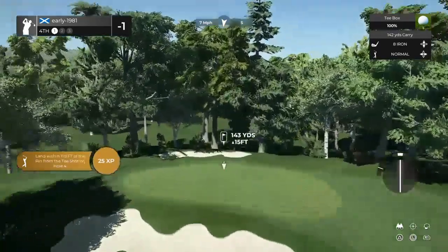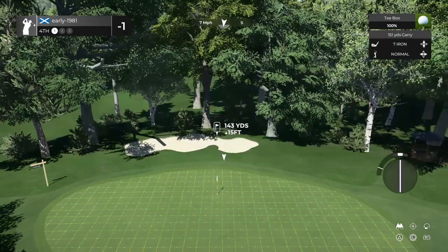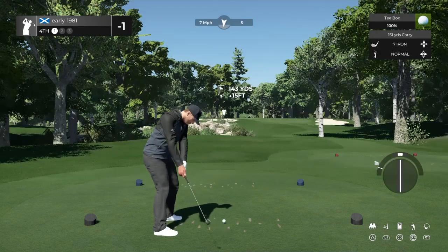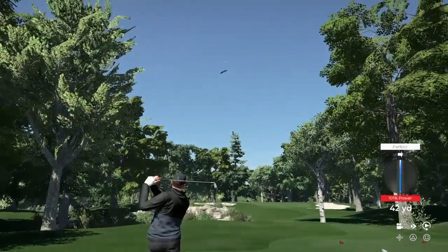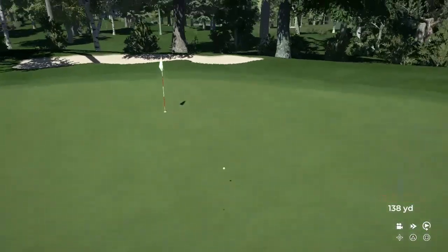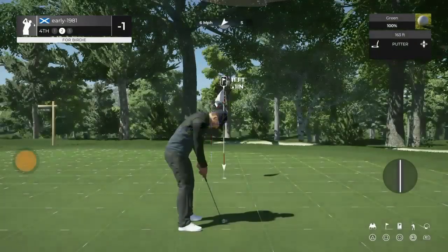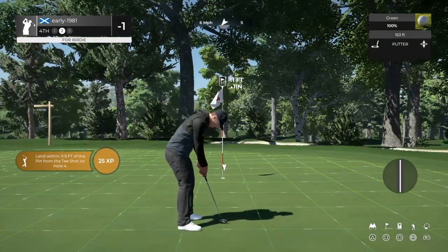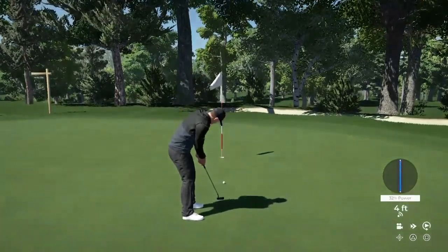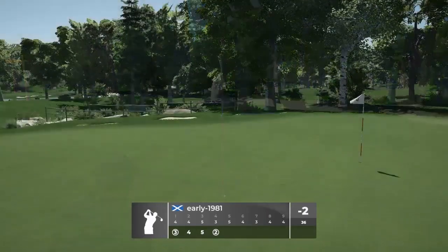Hole number 4, first of the par threes, playing 143 yards up 15 feet. Seven iron should be perfect with that seven mile per hour tailwind. Just a touch of loft here — try to land this short of the pin and see if it can release forward. This has got a chance to run up towards the flagstick, and that's worked out very, very nicely. Slight uphill putt for birdie, 11 footer — not a lot of turn in this one. This is the easiest putt by far we've had this round. Good putt, good read, and we do pick up our second birdie of the round and move to 2 under par.